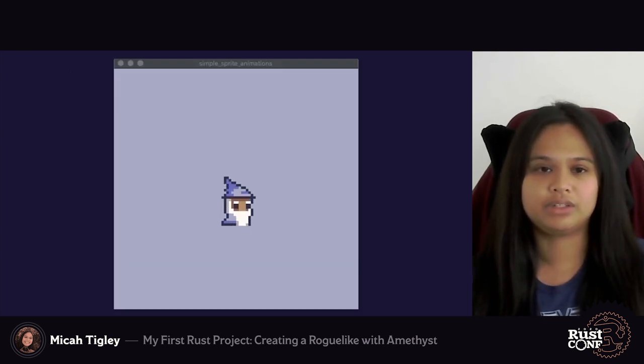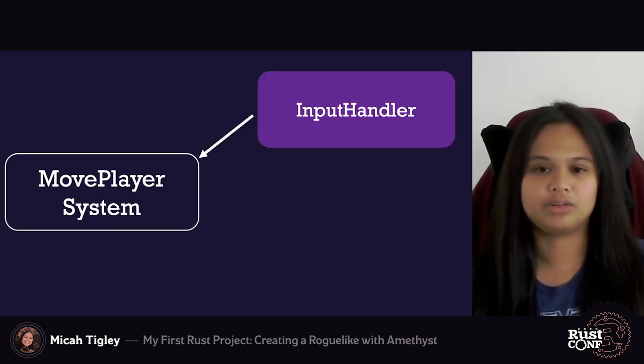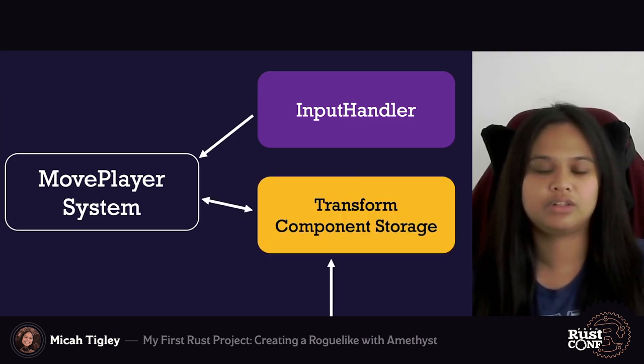Here's the final result: an idle animation for the wizard sprite. However, it would be much more interesting if the player could move around some sort of environment. To do this, we can design another system responsible for moving the player around. For this system, our game will read from the input handler resource provided by Amethyst and will write to an entity's transform component storage. The transform component is a common component because it can describe an entity's position, rotation, scale, and much more. For this game, we're really only concerned about modifying an entity's position and rotation in response to user input.